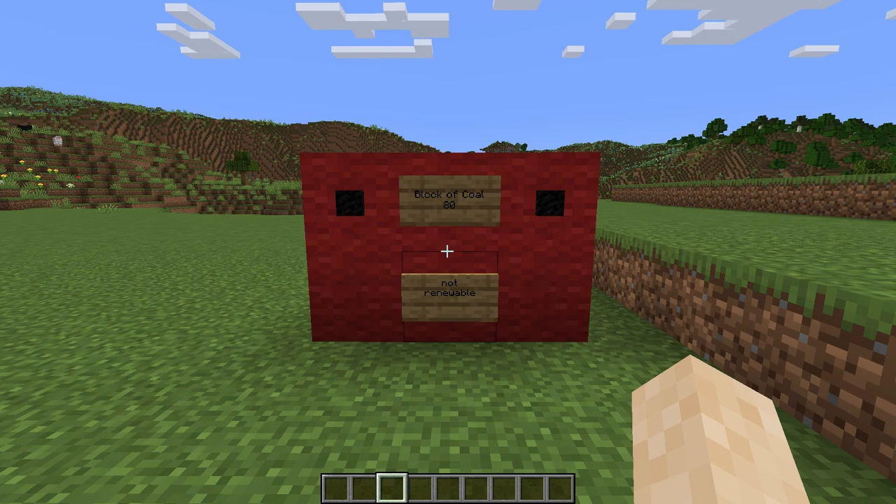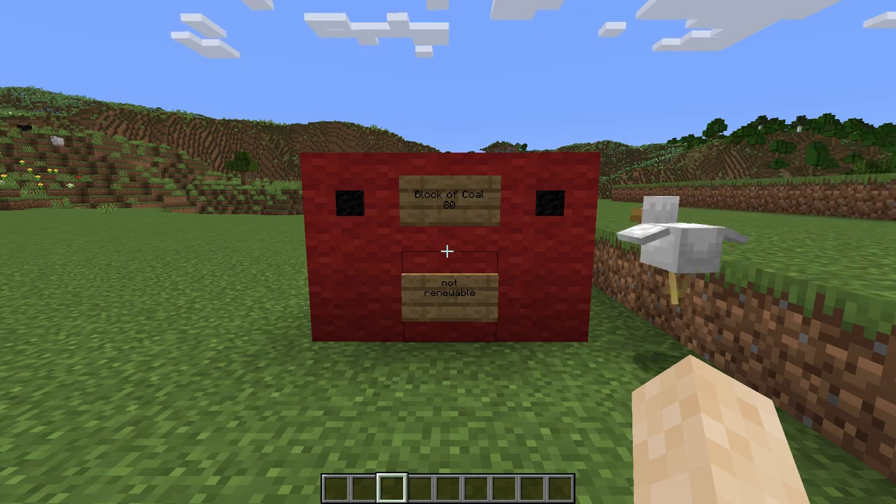The next fuel is blocks of coal and they can be smelted down for 80. They are better than using 9 coal because 8 times 9 is 72.